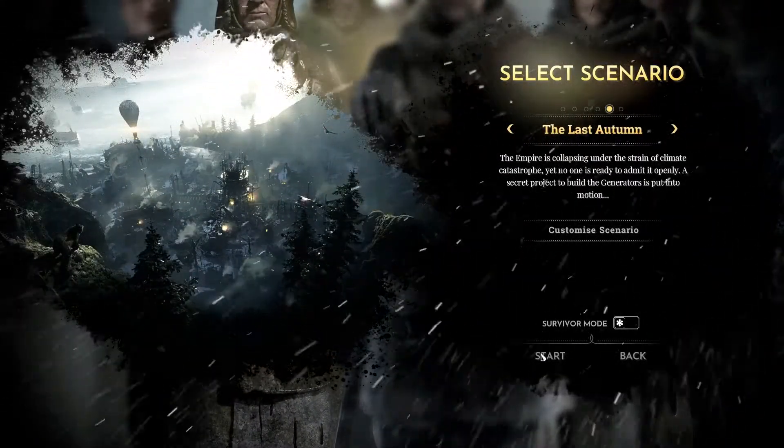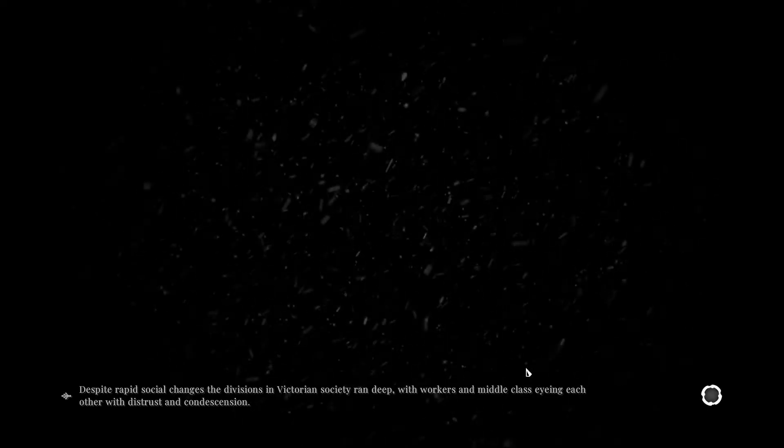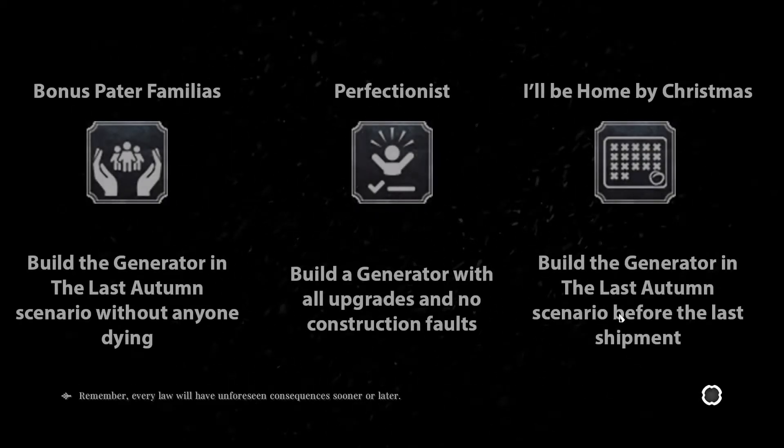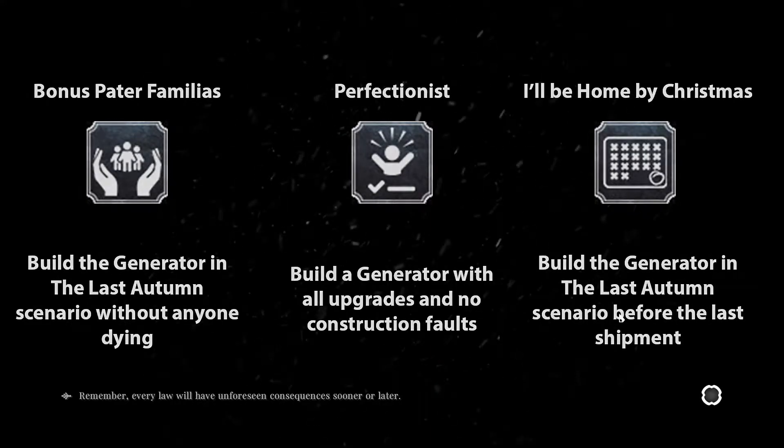The Last Autumn is a fun game mode, but some people seem to be having a lot of trouble with it. No need to worry, since I will tell you not only how to beat the scenario, but also get the best ending — an ending with no deaths, no severe policies, and all upgrades to the generator. This is how you manage to get the 'I'll Be Home by Christmas' achievement and the bonus 'Pata Familias' achievement in Frostpunk.